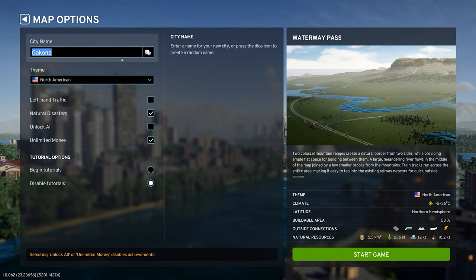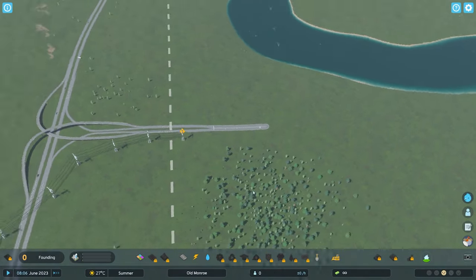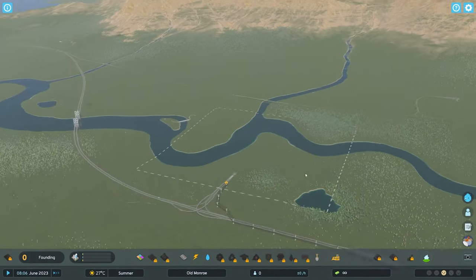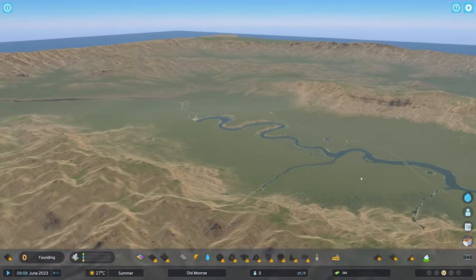So here we are spamming the randomizer button trying to find a city name I like — and it starts like all great cities, keep on randomizing until something resonates with you. Old Monroe sounds good to me. We're going with unlimited money on and natural disasters on — natural disasters because why not, unlimited money because I want to be able to show all of you everything. We're only allowed 30 minutes for this video so I wanted to give myself as much creative freedom as possible.